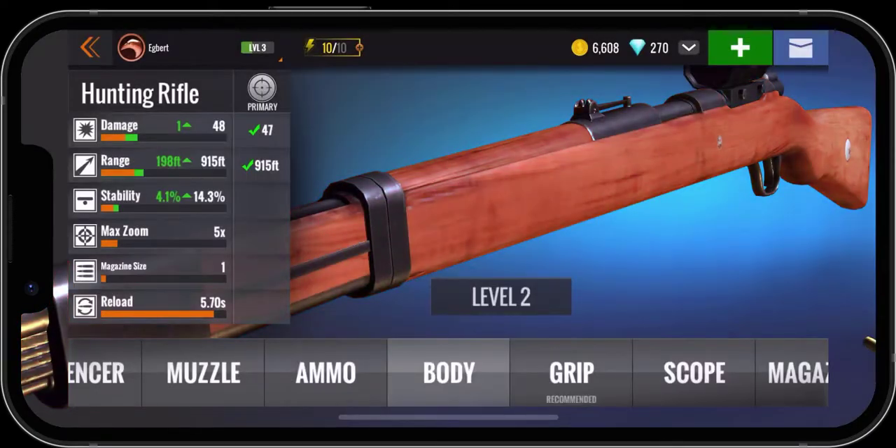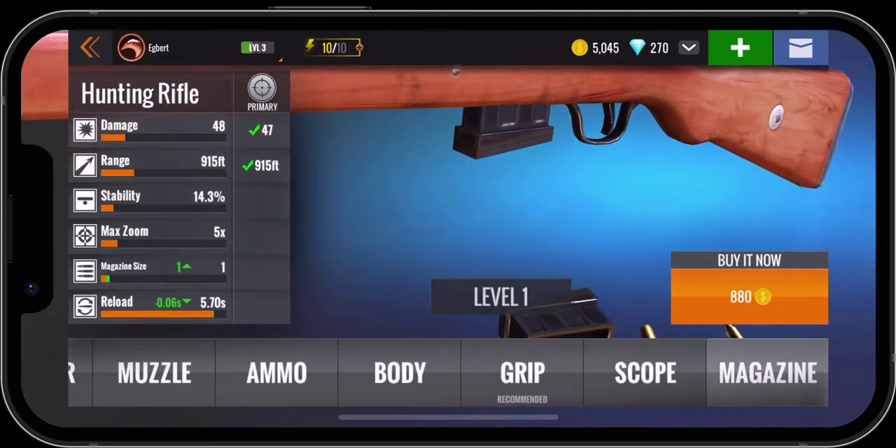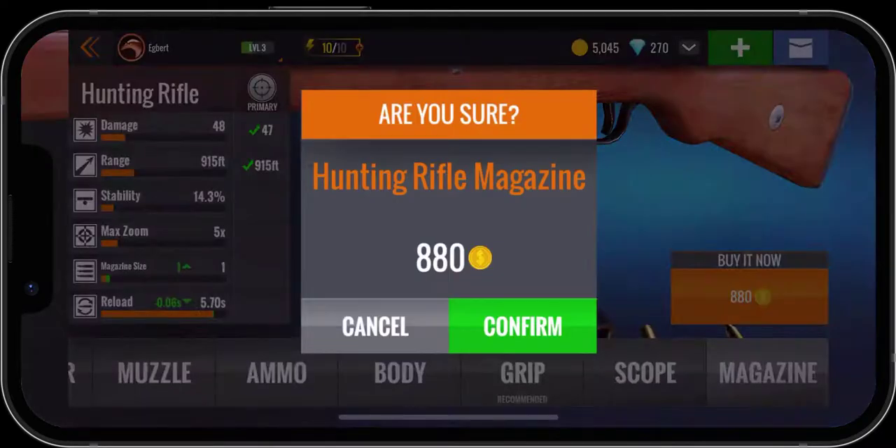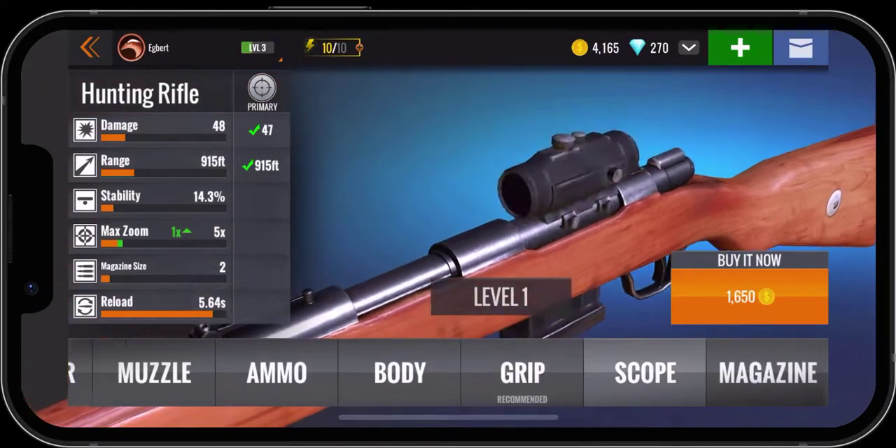So let's go ahead and do it — we're going to go ahead and upgrade. We're getting it immediately anyway, so that's good. I'm not going to worry about any other upgrades right now. We could go and do the magazine and get some more rounds, but let's hold off on that scope as well. So now let's go ahead and use the back button in the top left-hand corner next to my name, Egbert, and click on that.